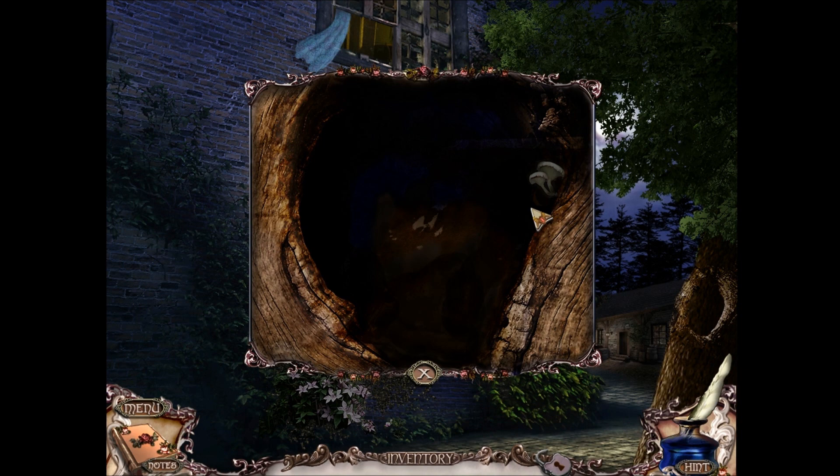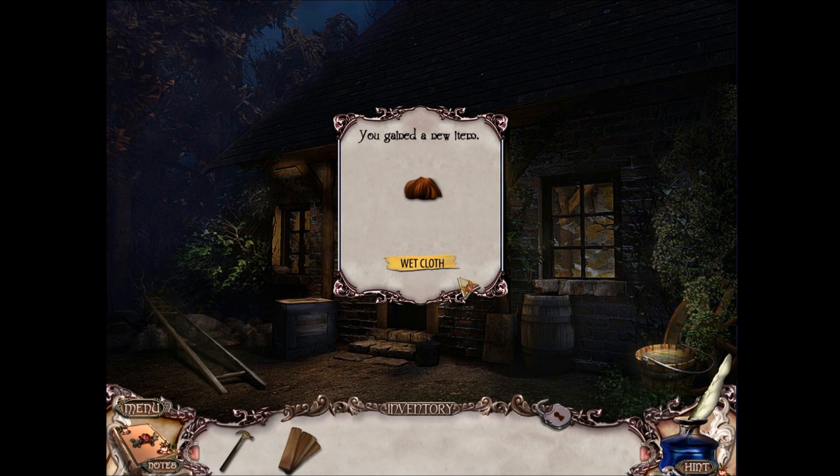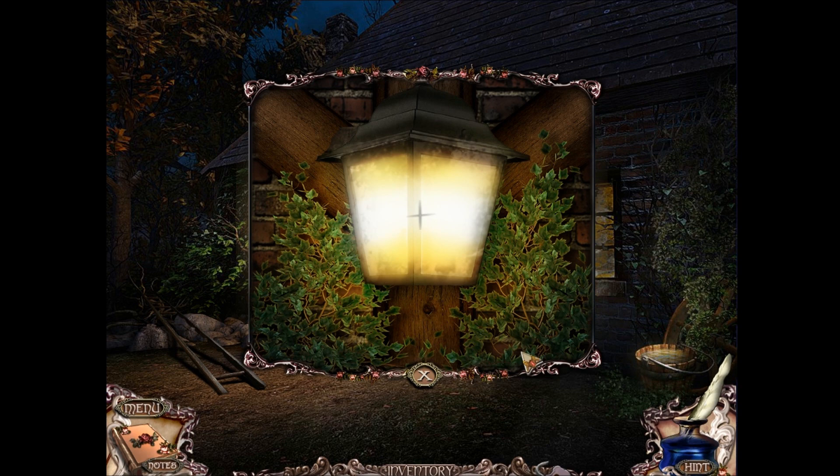Which gives me... stuff. A dirty cloth. I imagine I use the cloth — no, I clean the cloth. Use the cloth on the water. I've seen puzzles like these before, that's how I know what to do. I use the cloth here.